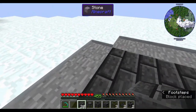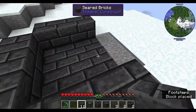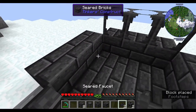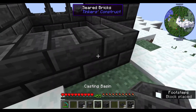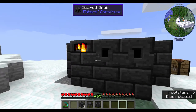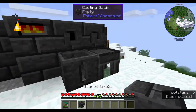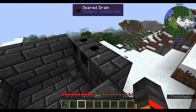In your three-by-three-by-one hole, place down nine seared bricks to make one layer all around it. At the back put the seared windows, along the sides put more seared bricks, then place the smeltery controller, the drains, and put the faucets on the drains. In front of it place the basin and the table.